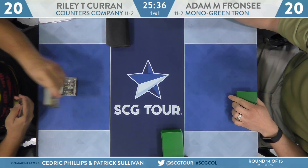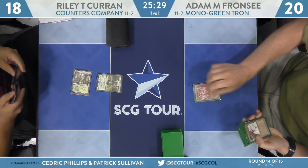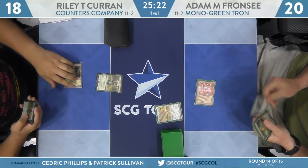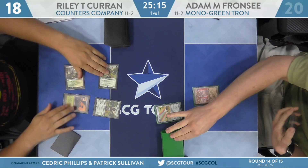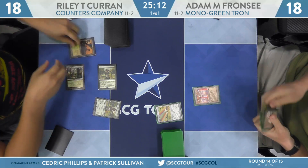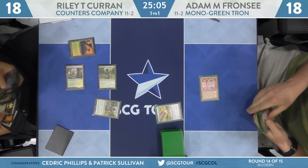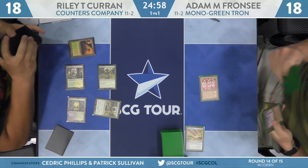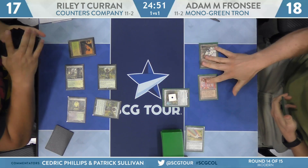Both players keep their six, putting cards on the bottom from the London Mulligan. Riley Koran starts game three with a Temple Garden untapped into a Noble Hierarch — a little acceleration. Back to Franzi, who plays an Urza's Power Plant and a Chromatic Star. Riley draws and attacks for two with Noble Hierarch, then plays a Windswept Heath. Franzi has picked up a Karn Liberated to go along with his Karn the Great Creator, and also has a Walking Ballista. He cracks the Chromatic Star — it's a Mine and Tower in hand.